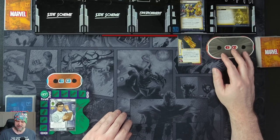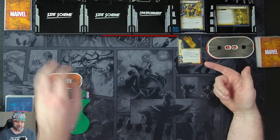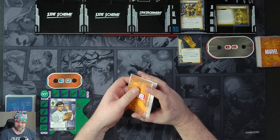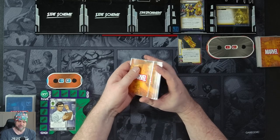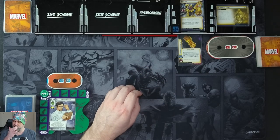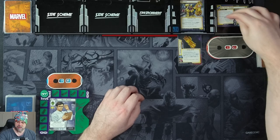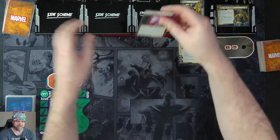We have the Infinity Stones main scheme here. For setup, we put the Infinity Gauntlet into play — it's a permanent setup. After the Attach, Fill, and Activates, resolve the special on each Infinity Stone in play. Otherwise, put the top card of the Infinity Stone deck into play. We'll shuffle it and keep it separate from the main encounter deck. We advance to 1B, and when revealed, we put the top card of the Infinity Stone deck into play — so we have a Power Stone.